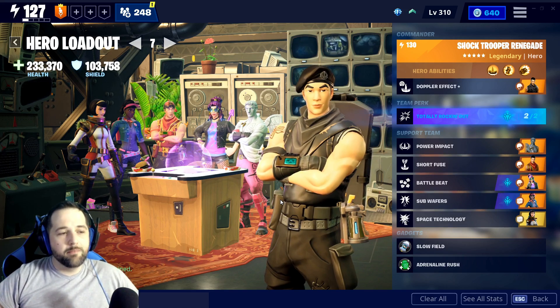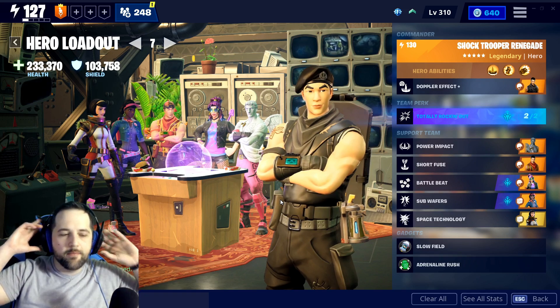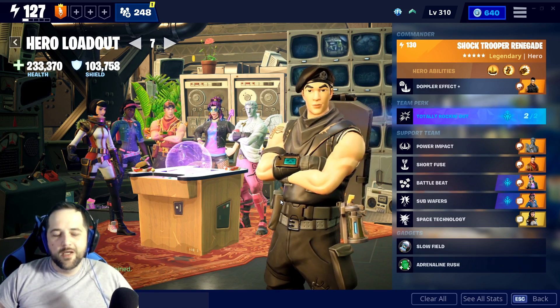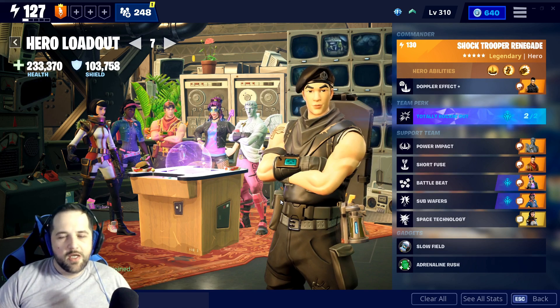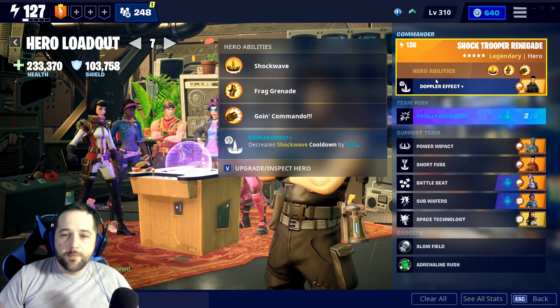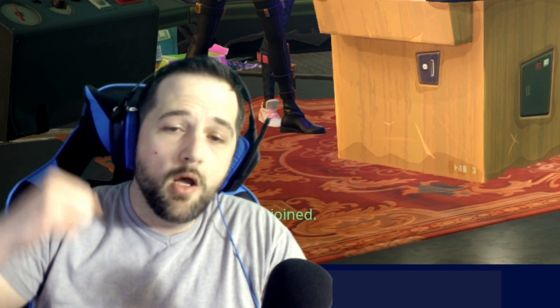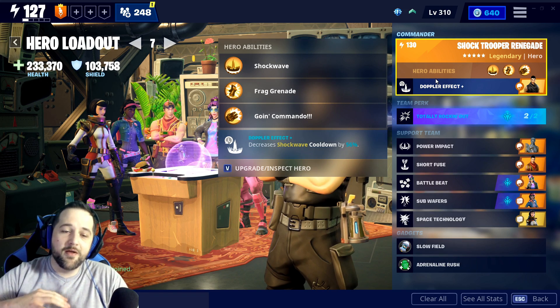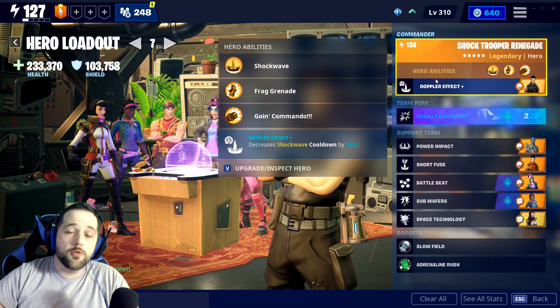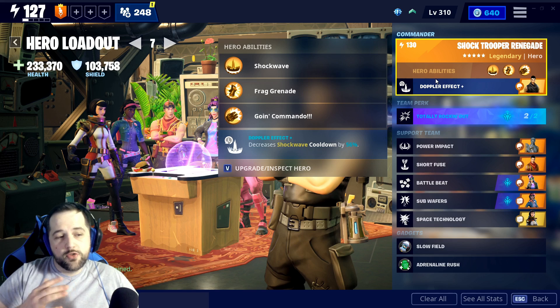So what is it exactly? I'm going to call it the Shock and Awe, or maybe the Doppler Effect, or the Crunch and Slam — some corny name because it's just a fun build. It uses Shock Trooper Renegade. Before the rework, this was my favorite hero in the entire game — he had a buffed Shockwave. After the hero rework, Shockwave got nerfed for some reason.